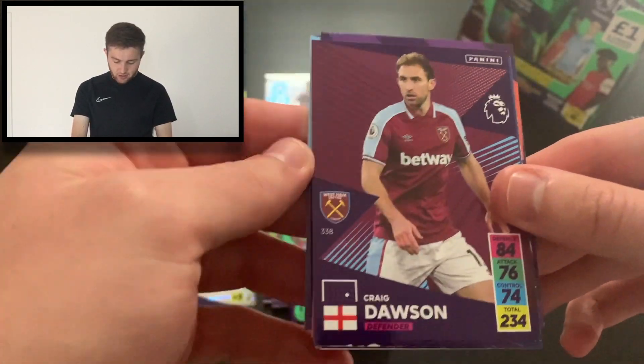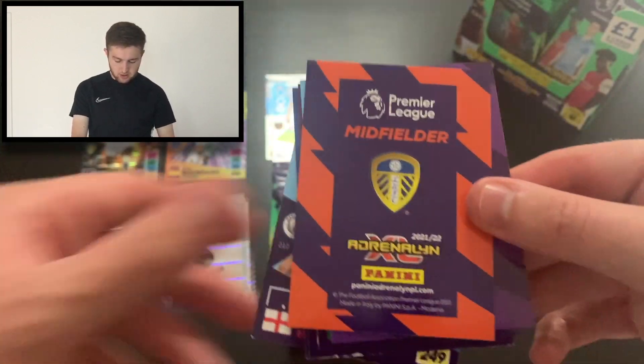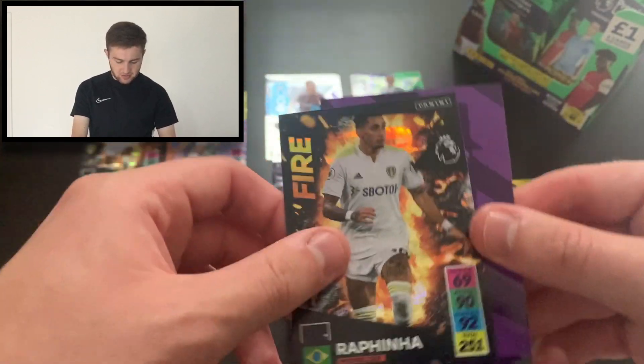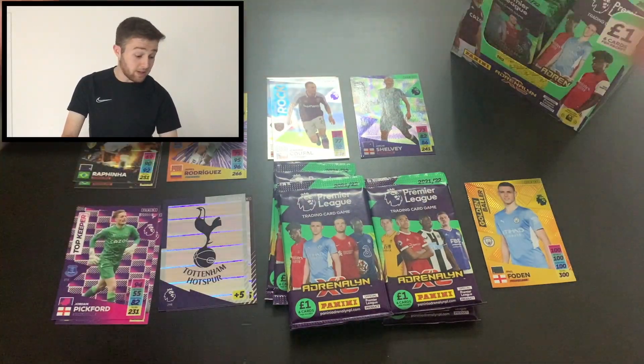We've got Jao Cancelo, Craig Dawson, the Everton line-up, John Stones, a co-card there too. Leeds midfielder — it is Faya Rathinha again. And we've got an Everton keeper there in Jordan Pickford. Top keeper, that is.